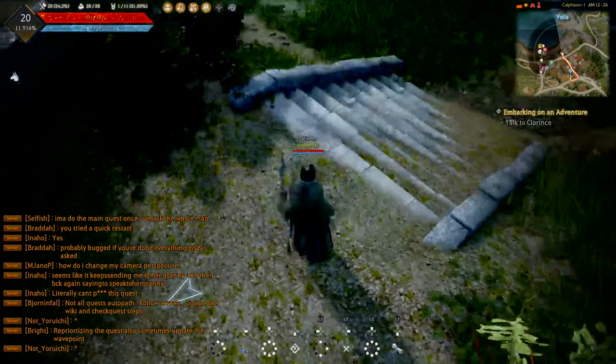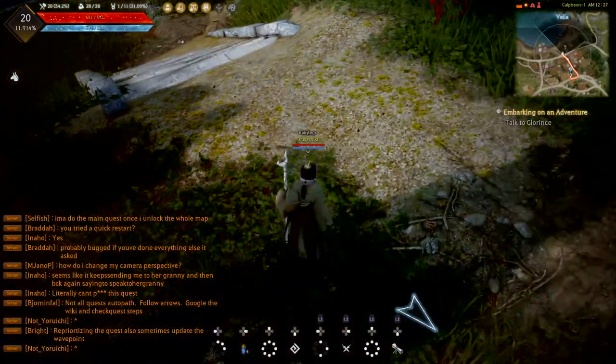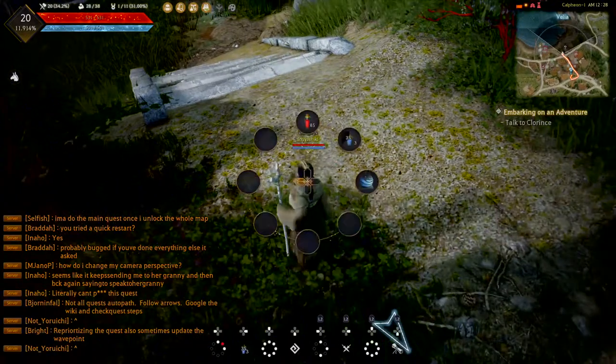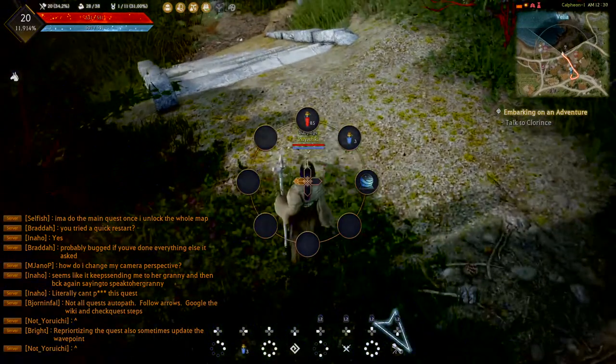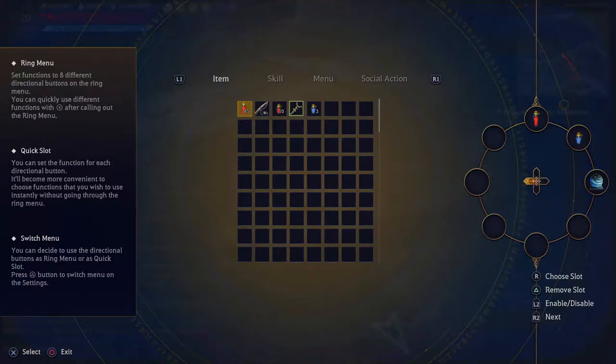Now when you come out and press right, it gives you a mana pot — you can see it. Now you might wonder: why is the first slot a wheel? If you want a wheel instead of just a single button press, the way it works is you go into Ring Settings, and if you put more than one thing on a single slot, you'll get a wheel.